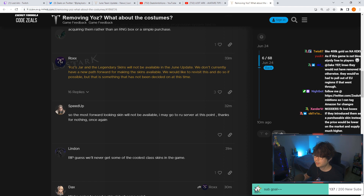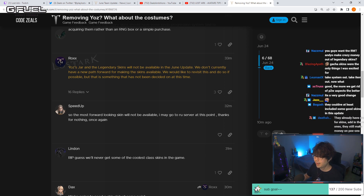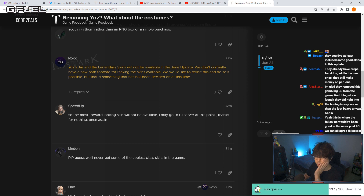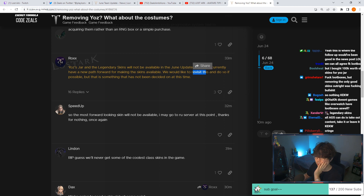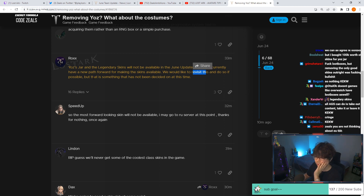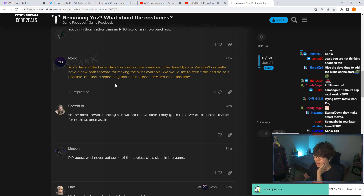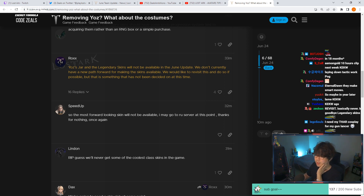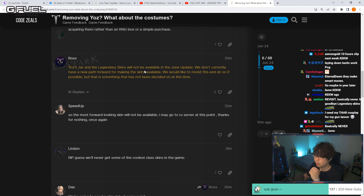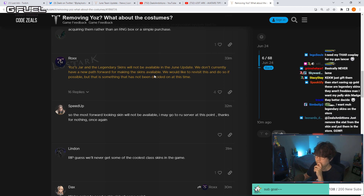There's a follow-up from Roxx: Yoz's Jar and the legendary skins will not be available in the June update. They don't currently have a new path forward for making the skins available. They would like to revisit this — keyword, revisit — and do so if possible, but that has not been decided at this time. Players want this as soon as possible in a fair, affordable system.